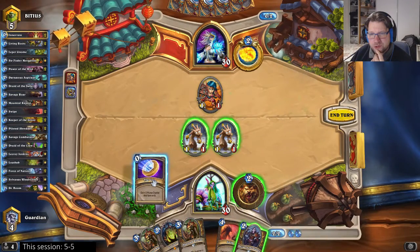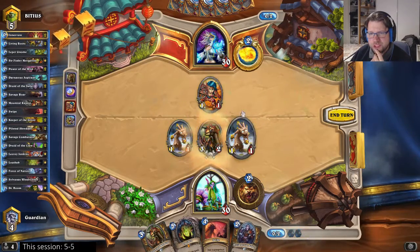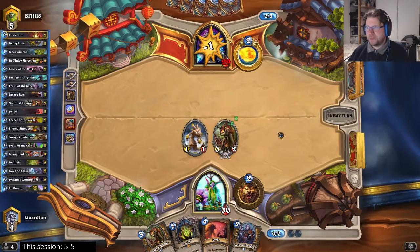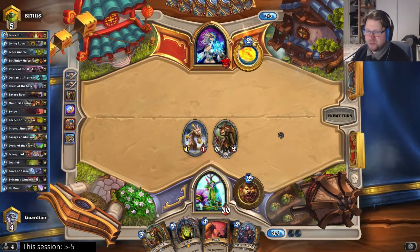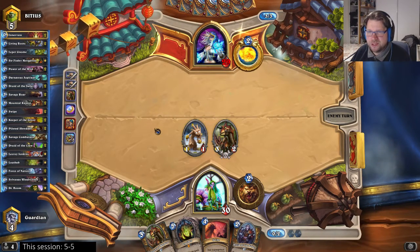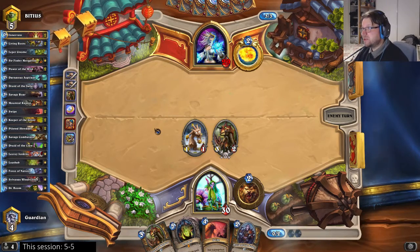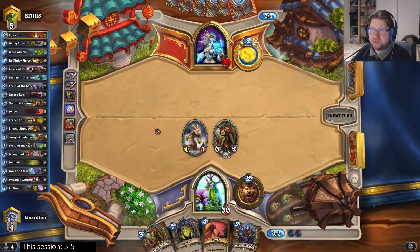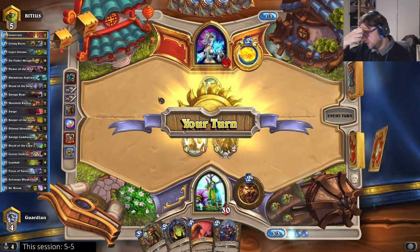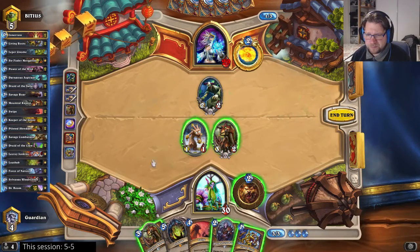I do want to use the coin — Raptor is so much stronger than Druid of the Saber. Let's trade there and hit face. That is really really powerful. It's going to go away in a couple of months from Standard, and it will be really interesting to see if there's some kind of replacement, because if there's not, then decks with spells will be pretty powerful.